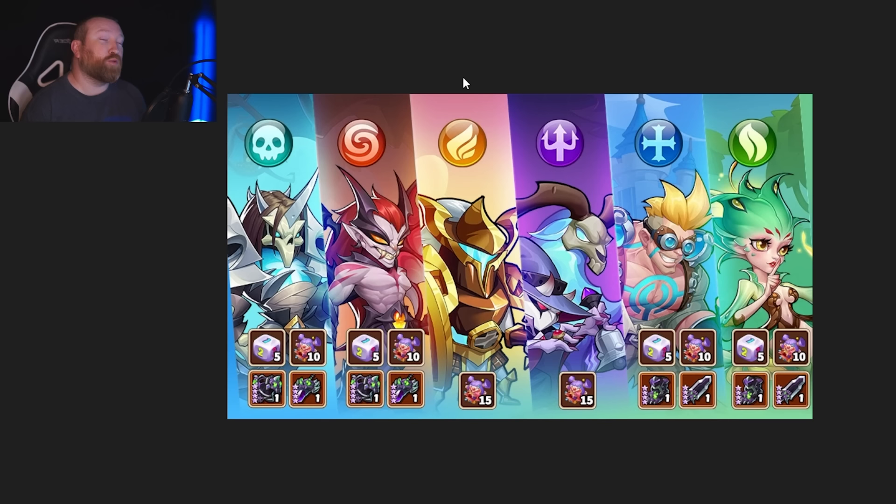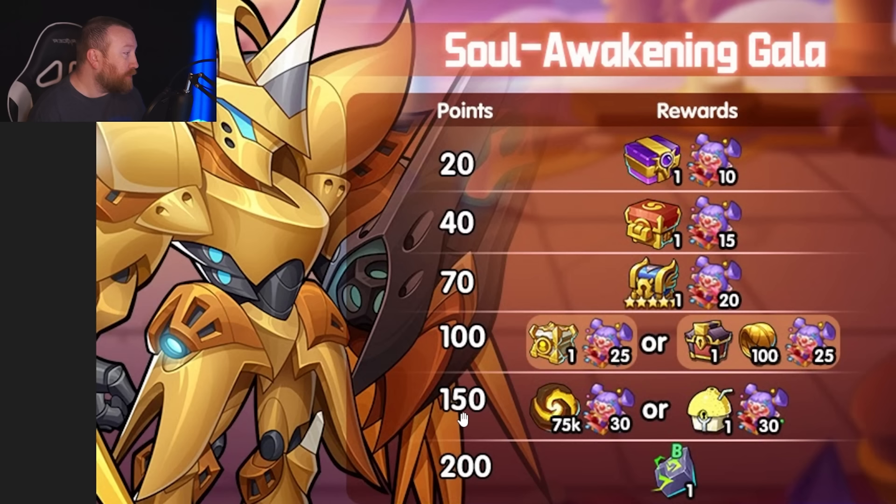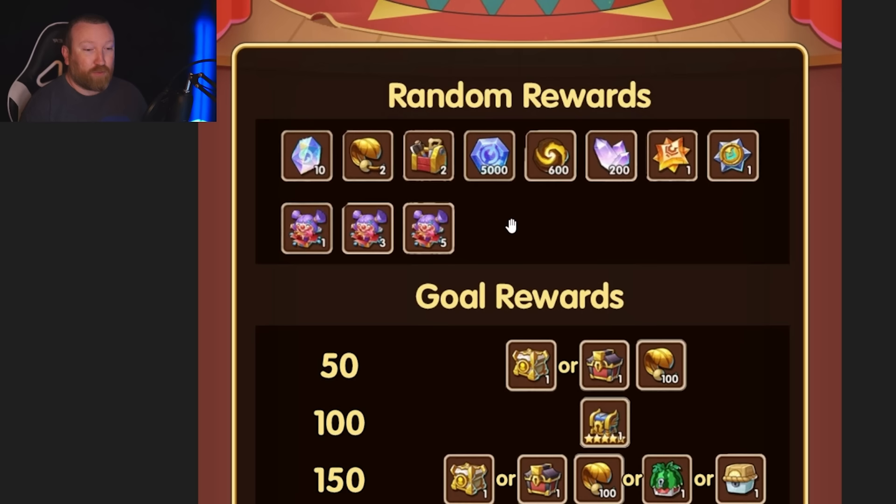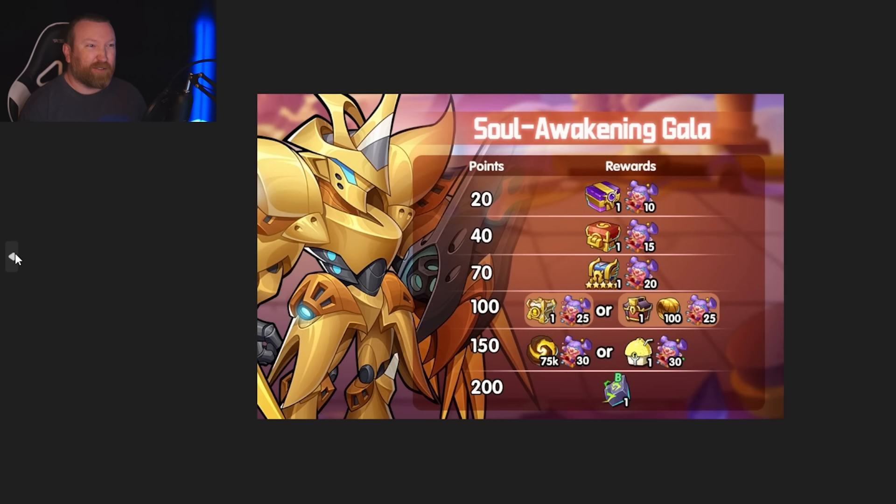The guaranteed way is to do the entire shelter mission up through the regular four factions — you get 40 boxes from that. Then you purchase one of the light and dark ones, because you're going to need 55 boxes from here. Then you have to get the full 100 boxes from this event, which means getting to the 150-point mark — spending somewhere around 27 soul awakenings. On average you get about 5.5 points per soul awakening, so 150 divided by 5.5 is roughly 27. So: normal shelter mission, one light or dark, and all the way down to 27 soul awakenings. Even if you got the full 70 from the event, that only gives 70 additional and you'd be 10 short — so the gamble method means high-rolling the extra 10.